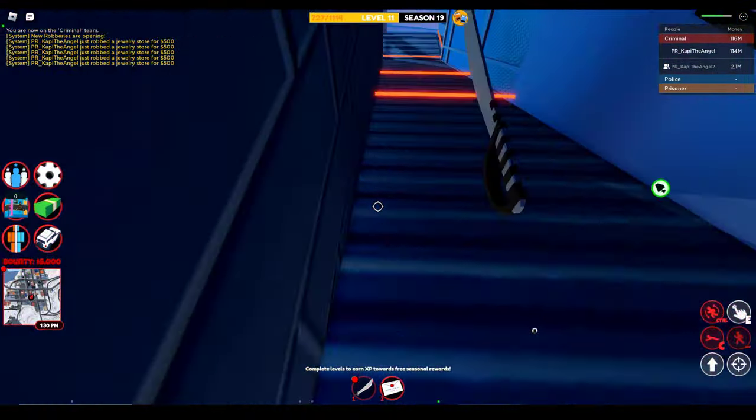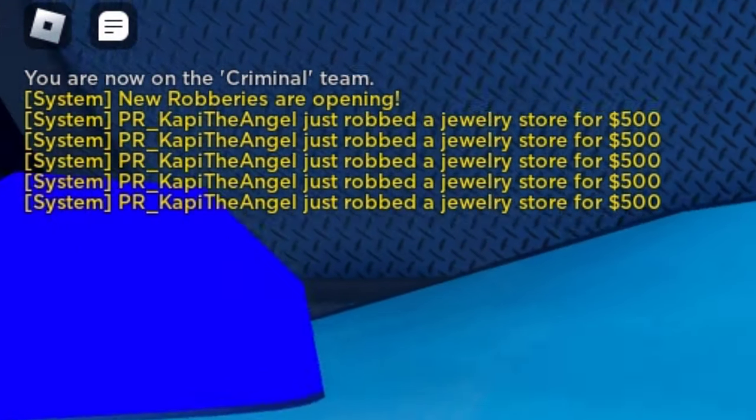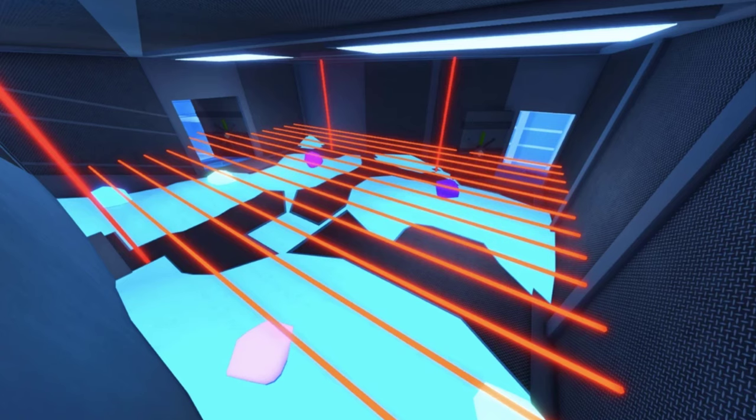Only the last one here needs to be done normally. Now we move to the glitch which many grinders know — it's the gem floor glitch. If you don't know, the gem floor is the upstairs floor where jewels spawn. We have two gem floors: this one and this one.